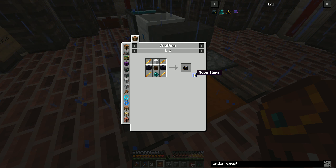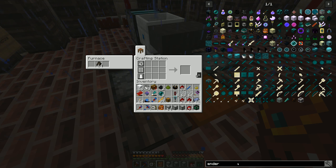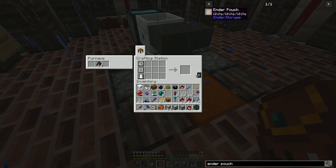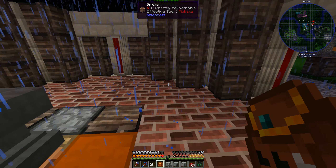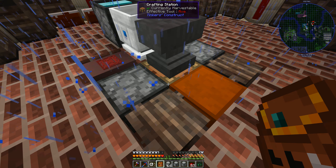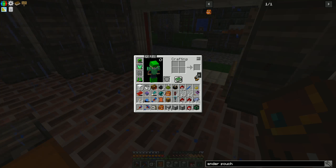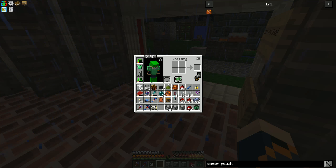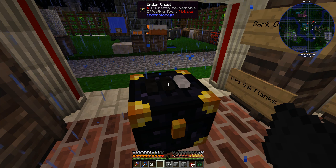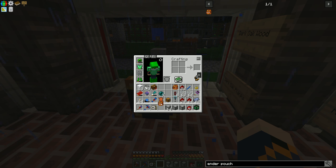Feel free to leave comments and I'll respond. We'll get an ender chest and then another ender pouch to go with it, and get a drawer hooked up on the same system. To link the ender pouch you simply put it in your hand and shift-right-click. There we go - and we'll set it to black-black-green.